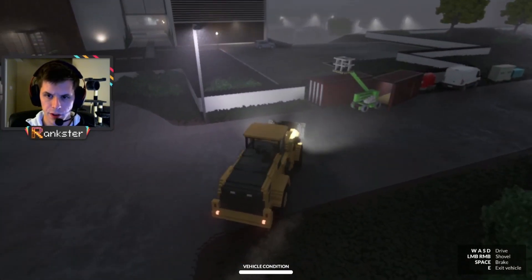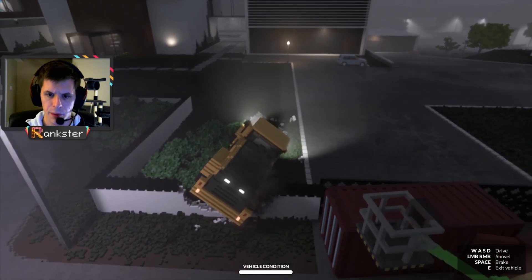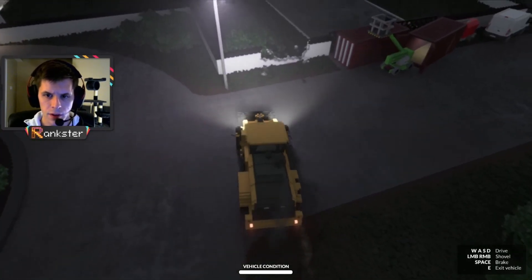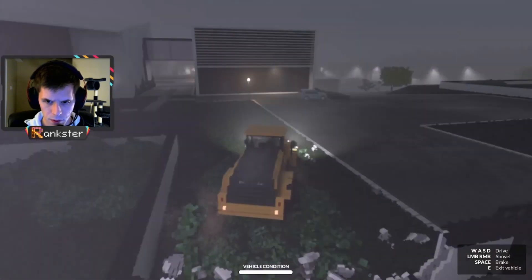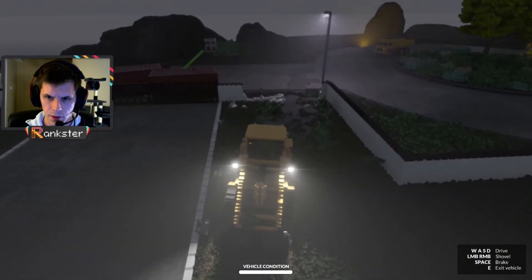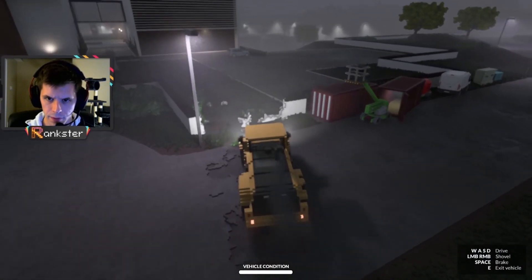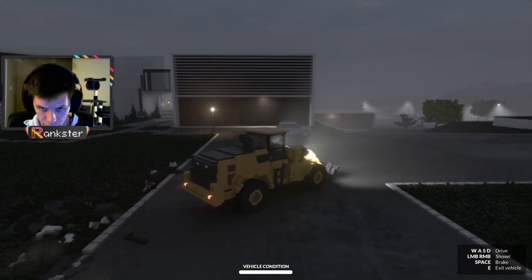So we're taking and smashing through this bad boy here. We want to back up and then lower the front loader all the way down so we're scraping the ground here. That really smooths it out for any vehicle we take through there later. It's going to be crucial for when we have to go take the old car out of that garage there to the left.